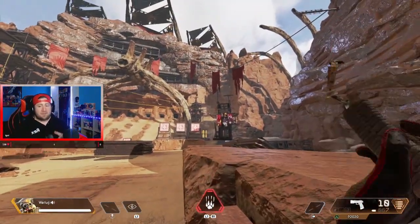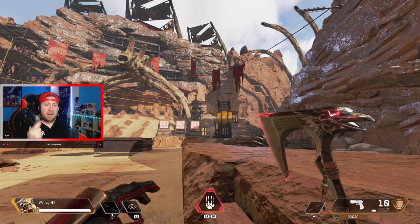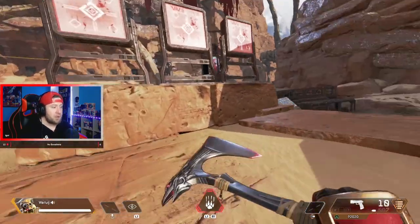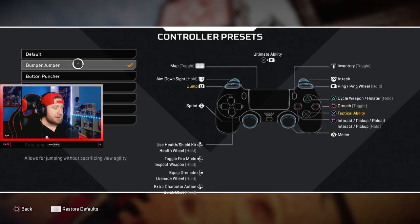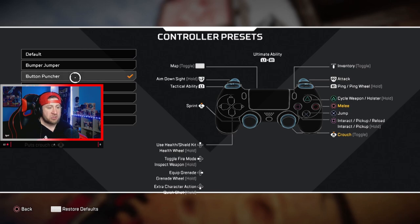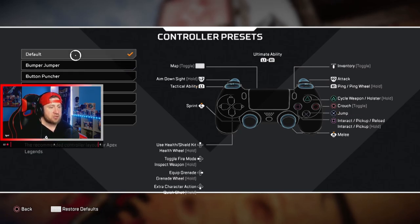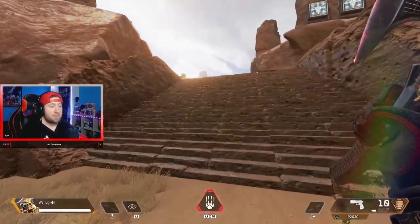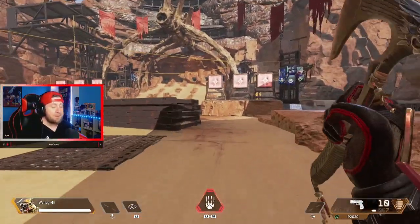I do have a Scuf — I'm using the Scuf Vantage 2 controller. This is an amazing controller. Shout out to Scuf — they are not sponsoring me for this, but I've been using their stuff for about three years now and I absolutely love their controllers. So if you don't have a Scuf and you're playing claw or something like that, you could go into the settings and change your controller config, your button layout, to something like Grenadier, Ninja, Button Puncher — or bumper jumper is probably the best one, because it changes jump to L1. That could help you guys out if you don't have a Scuf controller or anything with paddles on the bottom.